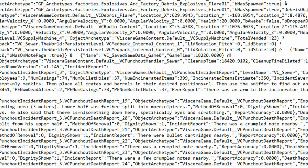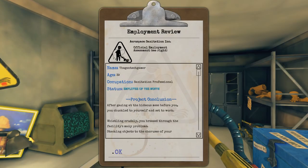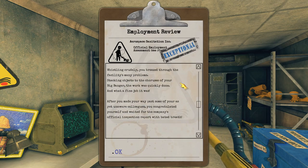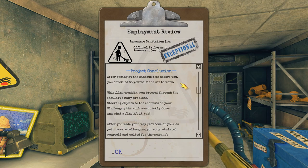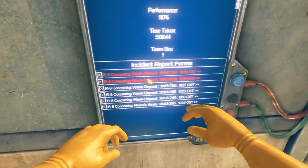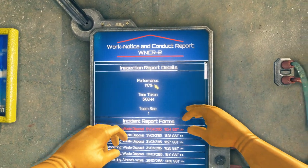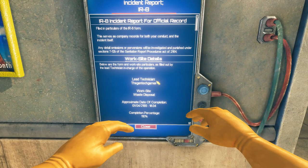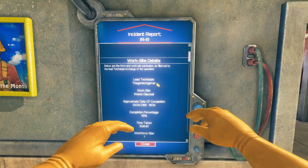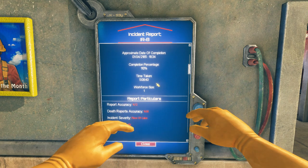After finally filling out all of the paperwork and clocking out, you can view the incident report in your office. Note that the incident report will only tell you how accurate your report is, and not what you got right or wrong. Go ahead, bask in the glory of your 100% scores, and enjoy playing Viscera Cleanup Detail. Anyways, that's all for now. Thanks for watching.